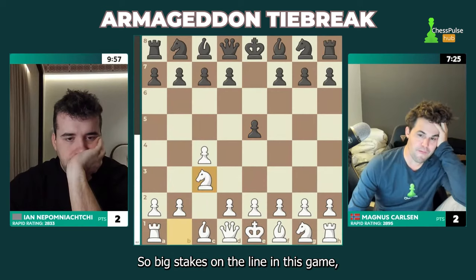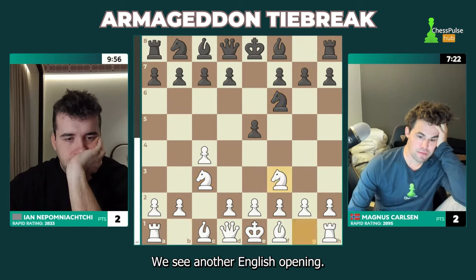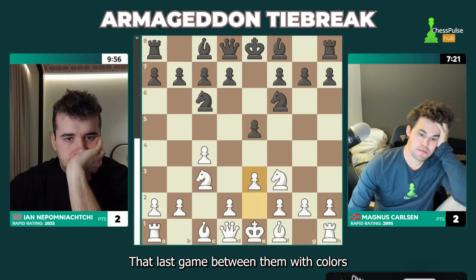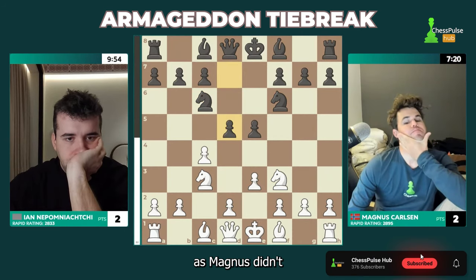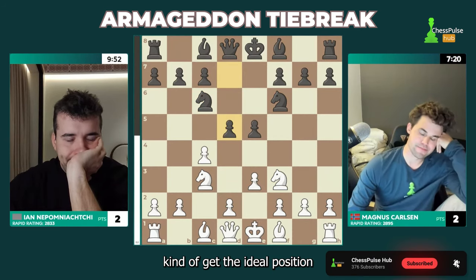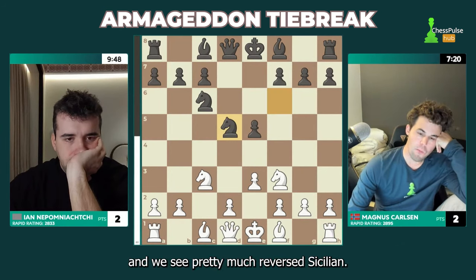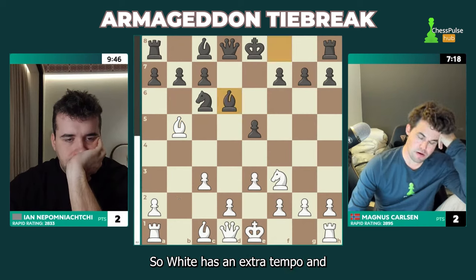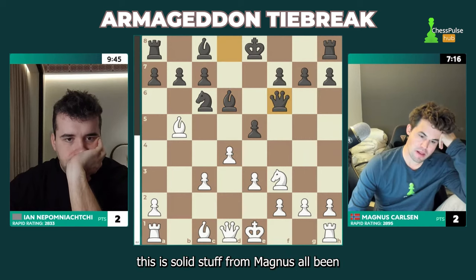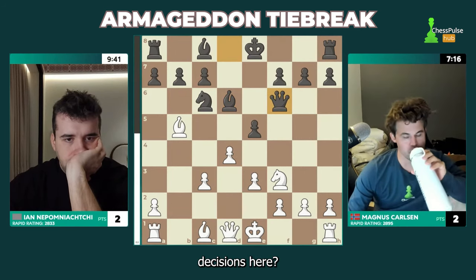There are big stakes on the line in this game, but also in the opening phases. We see another English opening — that last game between them with colors reversed was also the English, as Magnus didn't quite get the ideal position. Here it's a four knights variation, and we see pretty much a reversed Sicilian — it's an open Sicilian just with reversed colors. So white has an extra tempo. This is solid stuff from Magnus, all been seen before.